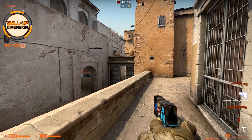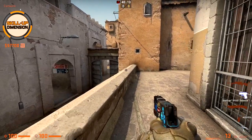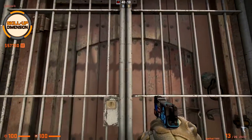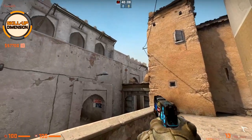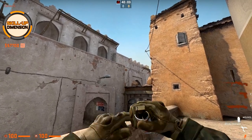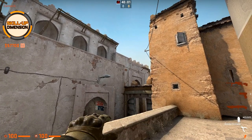Another variation of the CT smoke on Dust 2 is from short. Simply come here towards the middle of this gate, as you can see those dark spots on the wall — aim to the bottom right from those spots and just throw. CT is again smoked.